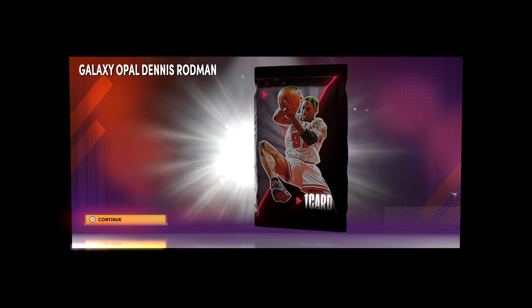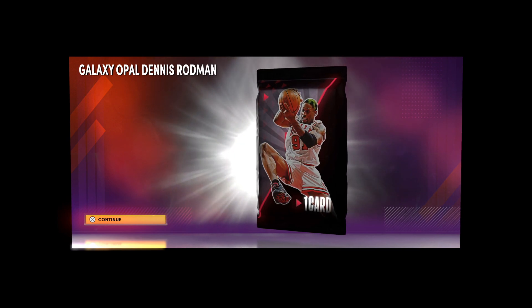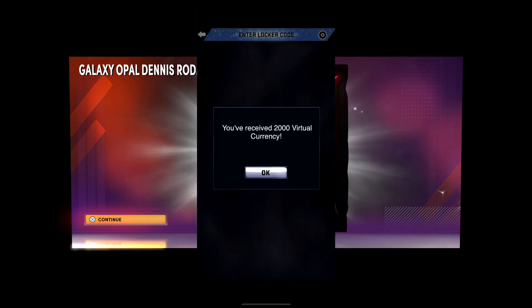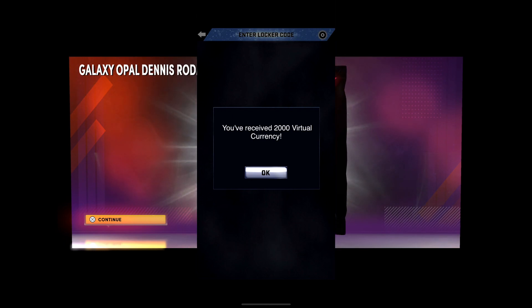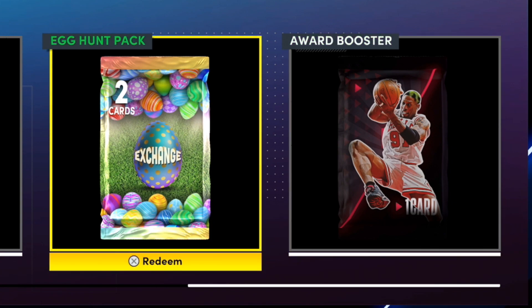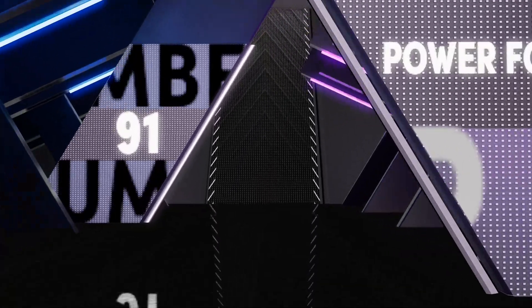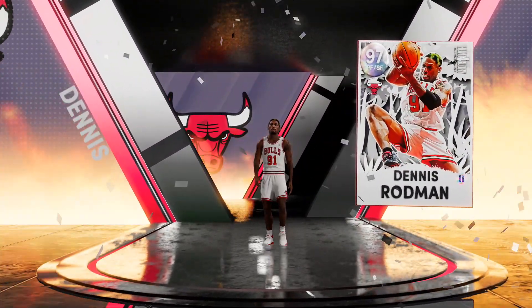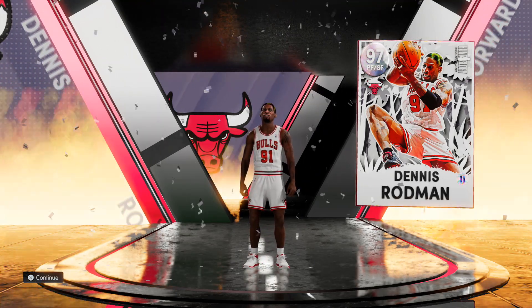The galaxy opal right here is Dennis Rodman — make sure to put in the locker code. It is a guaranteed galaxy opal. I was really hoping it would have been a dark matter, but at the end of the day a free galaxy opal is a free galaxy opal. Make sure you use the locker code. You do have a week to put it in. If you put it in on the app it might say you got 2000 VC — not sure if people actually got the VC. Let me know down below in the comments. It's Rodman, and that's gonna be the locker code for a free galaxy opal Dennis Rodman. I'm actually curious to see what his price is gonna be — I wonder if he's gonna be like a thousand MT with every single person putting in this locker code.